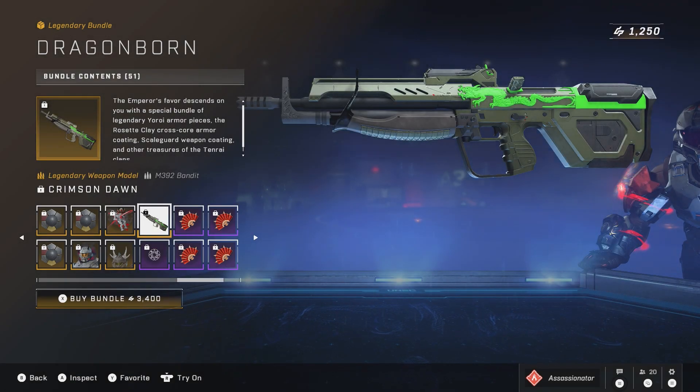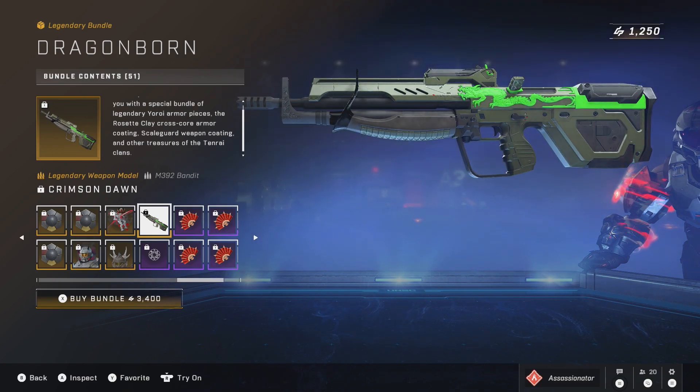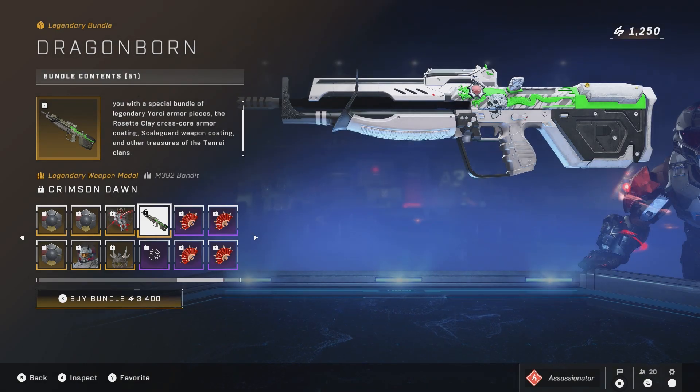Then you get a Bandit with a different model weapon — this one is different and has a dragon on there, which is pretty cool. I believe you can change the coating, which would obviously change that, but I'm not 100% sure because we've never had a gun with something like this on it that has a color to it. Oh — so it stays green no matter what. No matter what coating you use, it will always be green, and then your coating will be on there too. But actually, that looks really nice. I don't really use the Bandit, but when I grab it I want to have a nice-looking weapon. So I would say I'm up to like five items I would like.